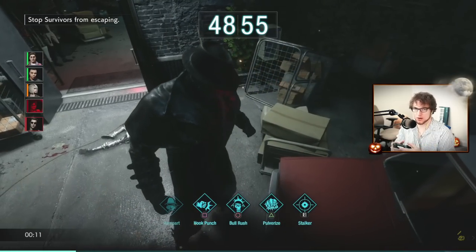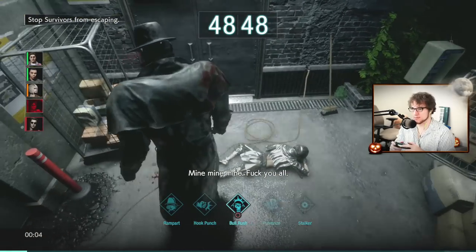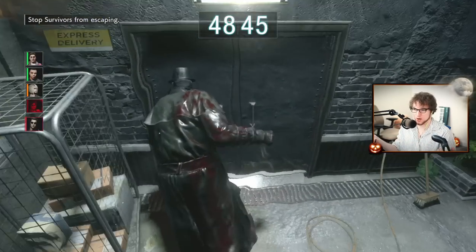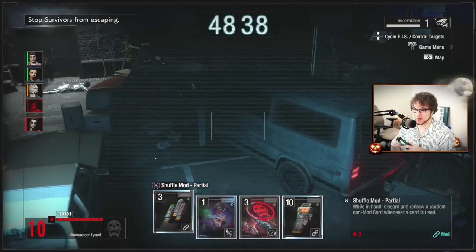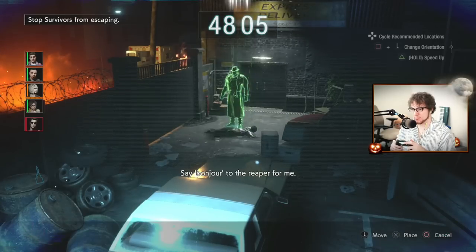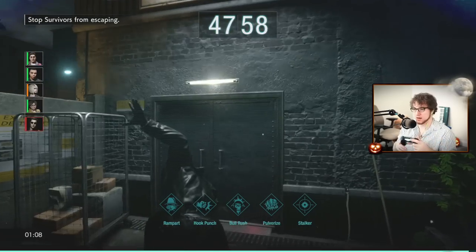Bulrush is good for catching up to survivors, but be careful — survivors can close a door on you and you can't bulrush through a closed door, though you can bulrush underneath one. Speaking of doors, Mr. X has historically struggled indoors, but they've improved this. You can now bulrush under a door and use it strategically. When survivors play door games with him, there are a couple of counters available now.